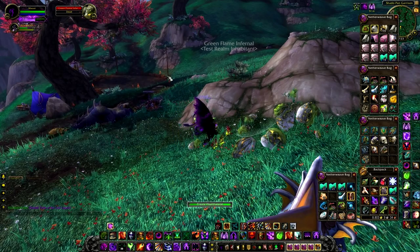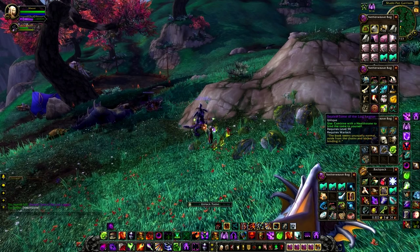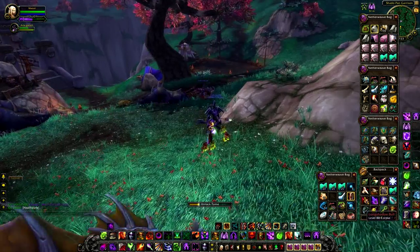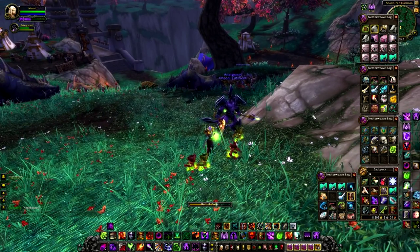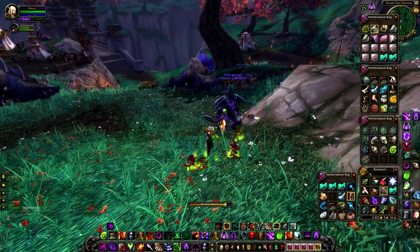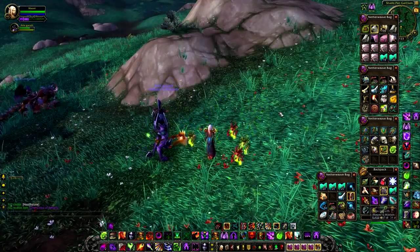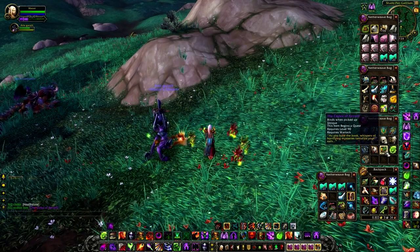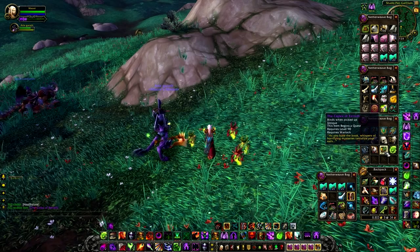To unlock this tome and get rid of the demonic rune which is preventing you from starting the questline, you'll need to create a healthstone. Once you've created a healthstone, simply right-click on the quest item in your bag — the Sealed Tome of the Lost Legion — and the tome will unlock with an explosion of fel energy. Once you have done so, the quest item turns into the Codex of Zarath.